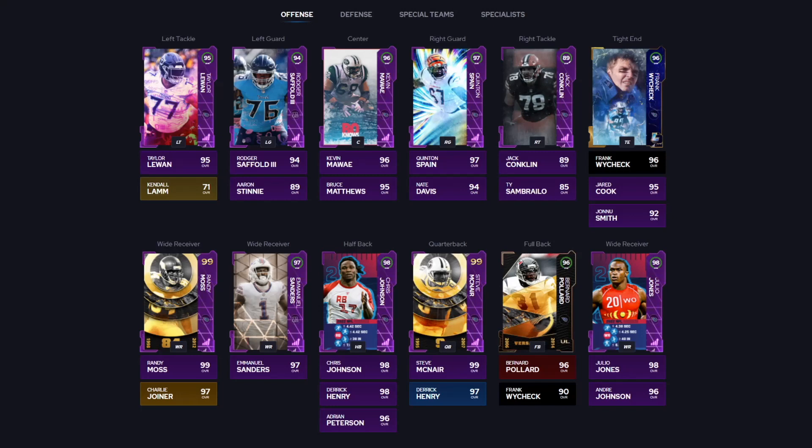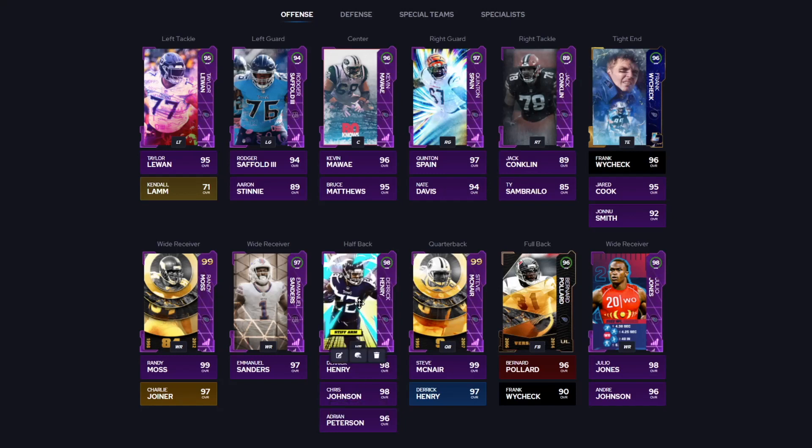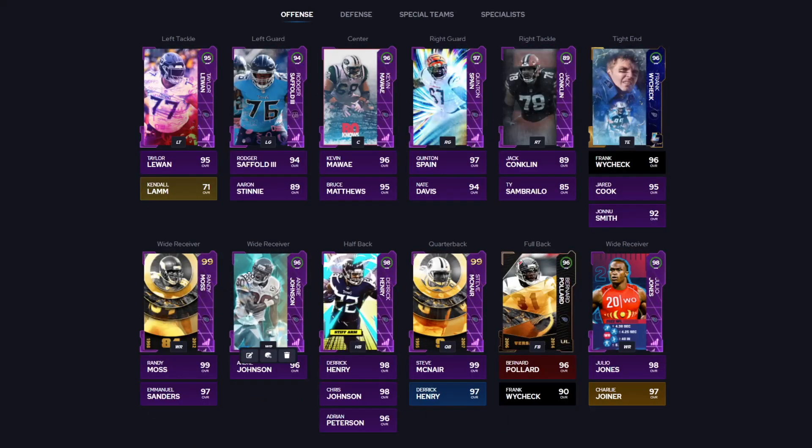Finally, last but not least, we have the Titans theme team. The rise for this theme team has honestly been insane — it's happened over like a week and a half, two weeks, but they've just gotten so, so good. At running back I would run Derrick Henry — I'm not a big Chris Johnson guy, but Derrick Henry's height, weight, and speed on this team is amazing. On receiver I'd probably go Charlie Joiner. If you want better run blocking, go Andre Johnson, who's also due for another upgrade pretty soon. You also have Randy Moss, Julio Jones, Wycheck at tight end, Steve McNair, and the Bernard Pollard fullback card which is insane.